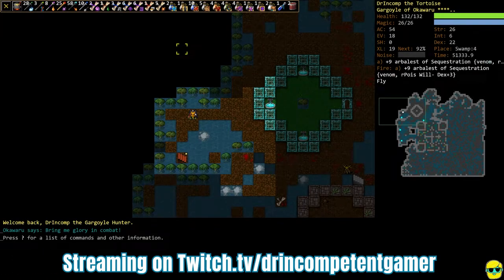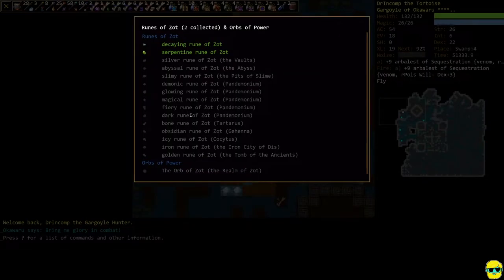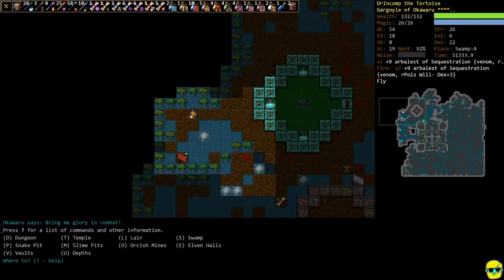Hello everyone, Dr. Incompetent here, let's play some Dungeon Crawl Stone Soup. Picking up our complete beginner's guide with our gargoyle hunter of Okawaru. At this point with this character we have two runes, we finished the Swamp, and it's probably time to look around in the top of the Vaults.